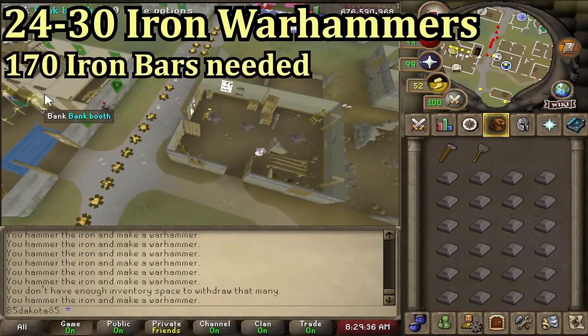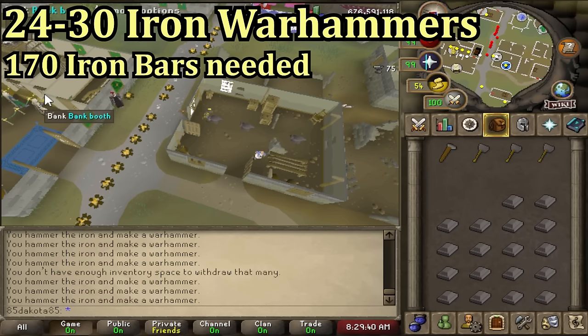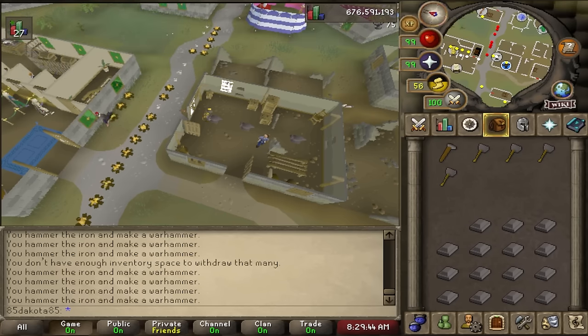At 24 smithing you can switch to iron bars and start making iron warhammers — I would do this until level 30 to unlock steel bars. You are going to need 85 iron warhammers for these levels, in other words 170 iron bars.